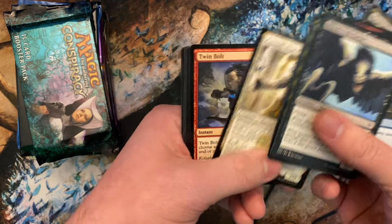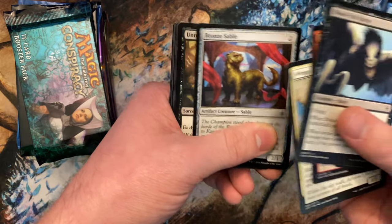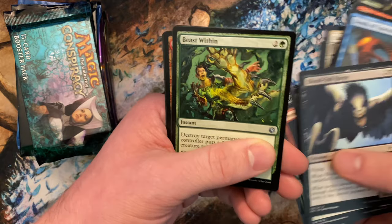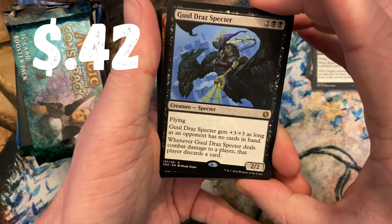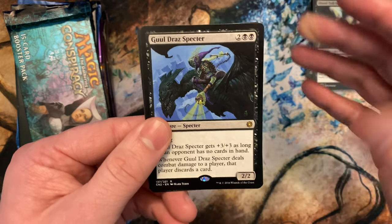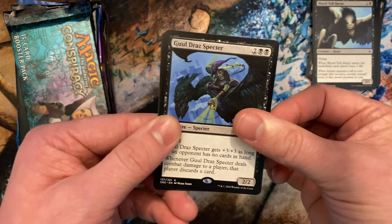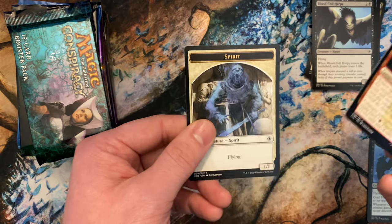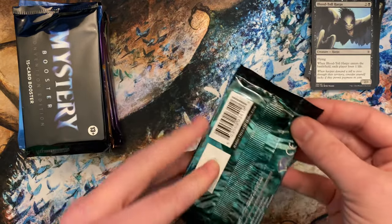Actually, I lied — this is the conspiracy pack. I can see the wrapper sitting next to me. Here we go — uncommons. I know this was mostly meant for drafting. Grixis Gruel Draz Specter gets +3/+3 as long as an opponent has no cards in hand; whenever it deals combat damage to a player, that player discards a card. Actually not a horrible card. And then incendiary distant with a spirit token. Next conspiracy pack, then we'll go to the mystery booster.